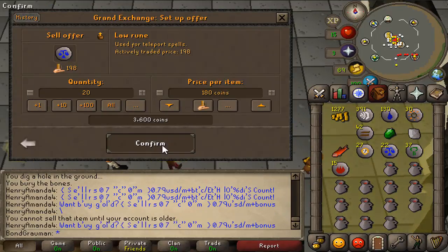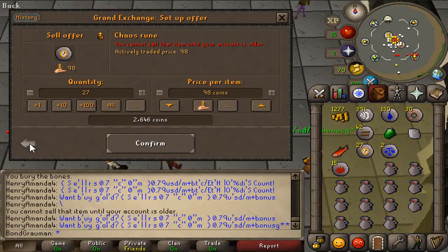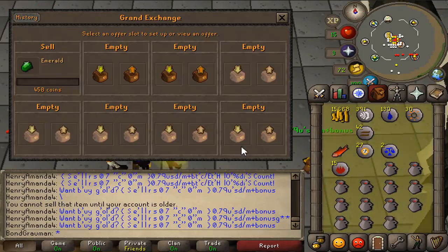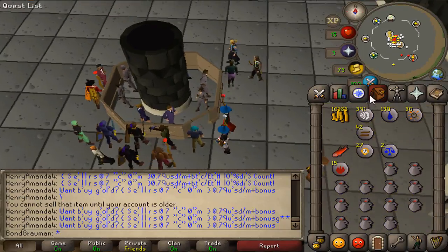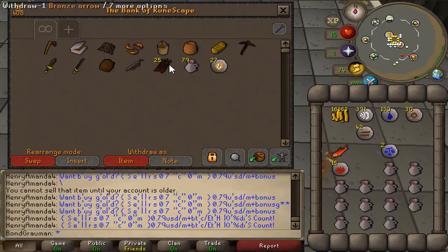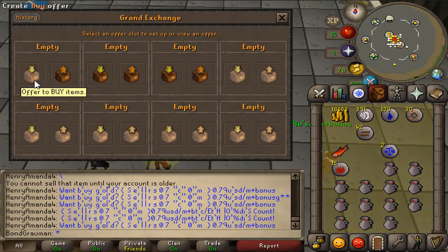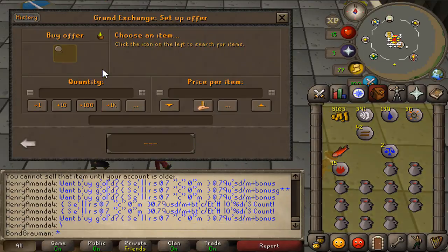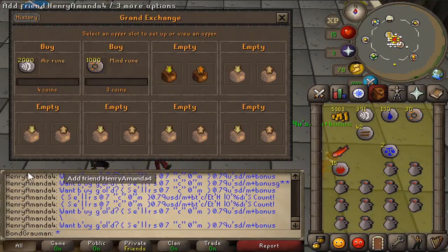Magic is very efficient to train early on in free-to-play and in members because with magic you can use teleports. It's also pretty efficient to do in free-to-play because you need it for efficient questing and it saves you a little bit of money when questing. You can also profit quite a lot of money by training your magic early on.